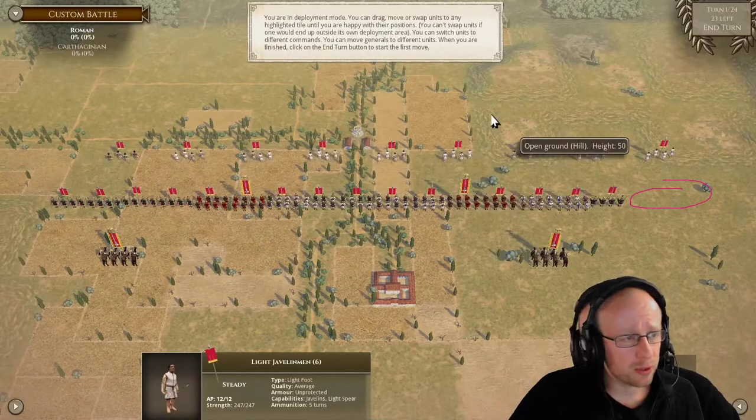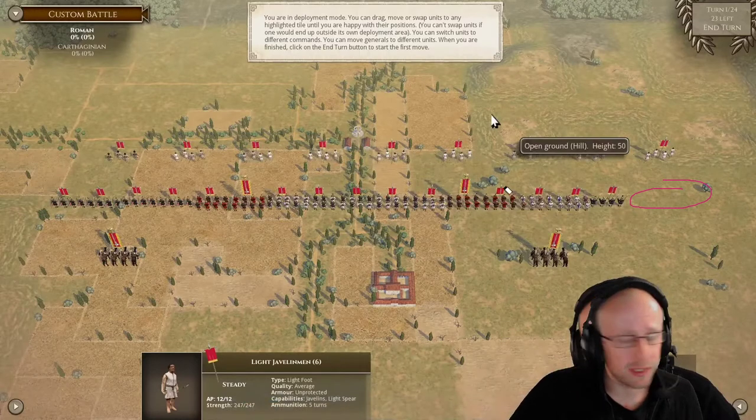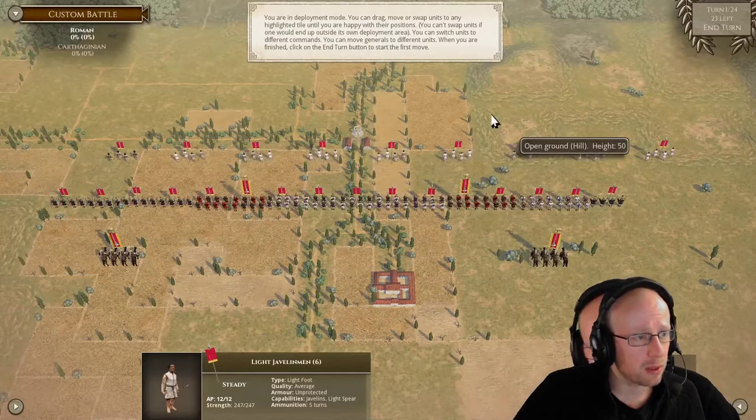So we've got a good battle line. The tactic is to block the right and left of any cavalry shenanigans, then plug on home with the hammer-and-anvil tactics — the classic Roman approach.